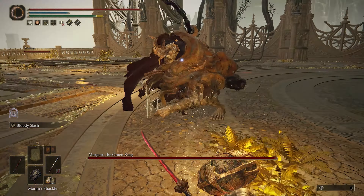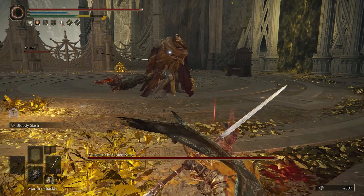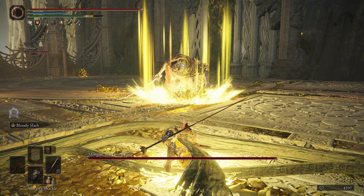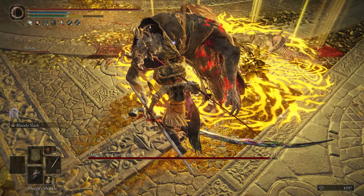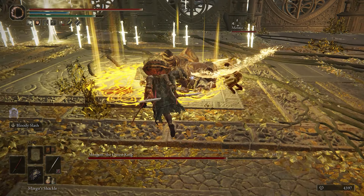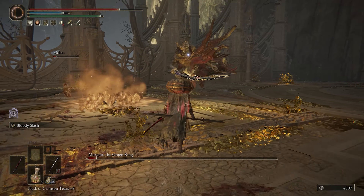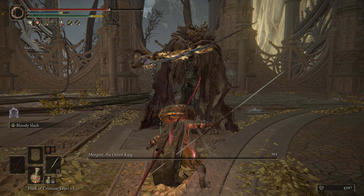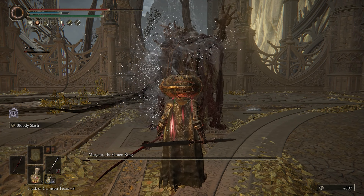Since Morgott and Margit are the same person, the Margit's Shackle item will still stun him for a short duration the same way it did back at Stormville. You can use the shackle twice during the first portion of this boss fight. Keep slashing, frosting, bleeding, and shackling Morgott, and you should be able to dethrone this king.